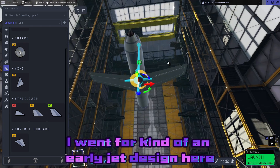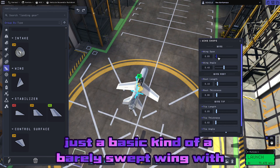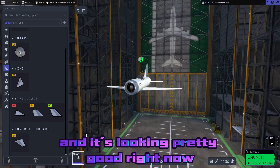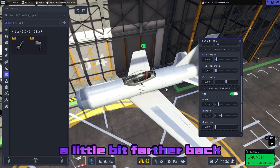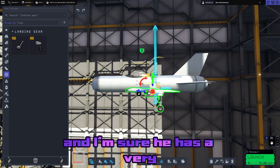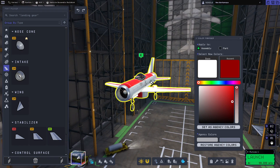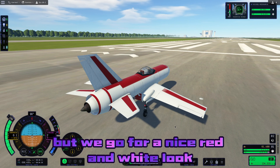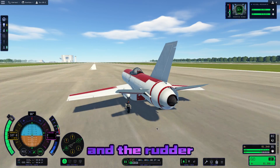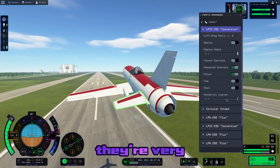I went for kind of an early jet design — I didn't really base it on anything specifically, but maybe something that MiG would have produced. Just a basic, barely swept wing with some stabilizers in the back, and it's looking pretty good. The cockpit's a little bit farther back, maybe more ME-262 reminiscent than anything — I'm sure the pilot has a very fun time landing with that cockpit view. We go for a nice red and white look, get it out on the runway, and check the ailerons, elevator, and rudder. Everything's looking great, but those stabilators are a little bit touchy — very, very touchy.